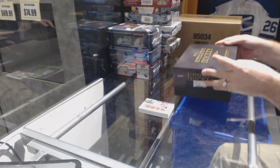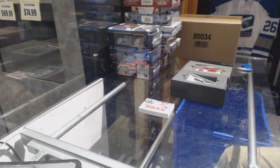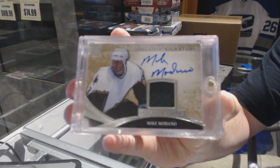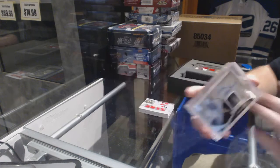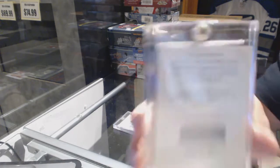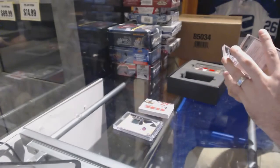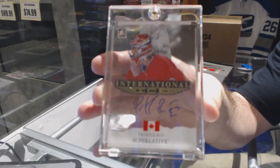Come on, let's go box. We start off numbered 1 of 30 superlative signatures, Mike Madonna, 1 of 30. We've got a redemption for a Sergei Fedorov superlative signatures. And we've got an international ice autograph, Patrick Waugh.